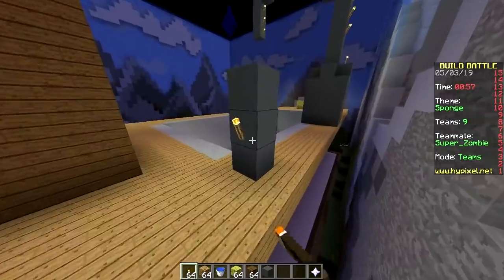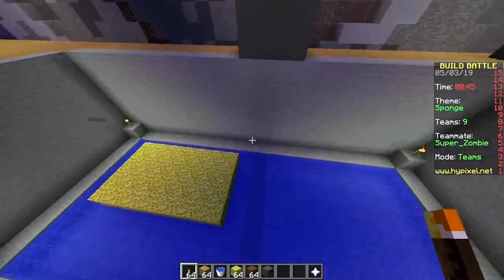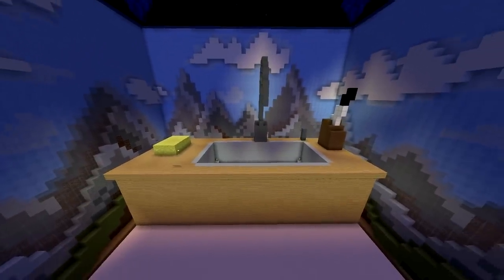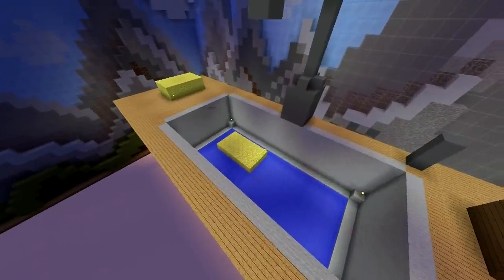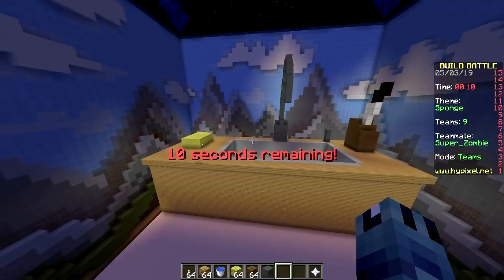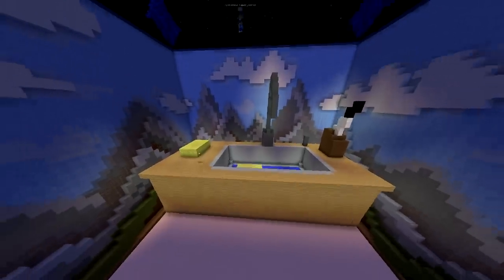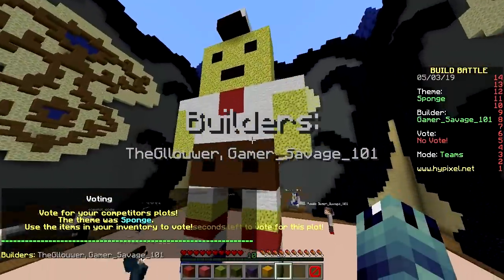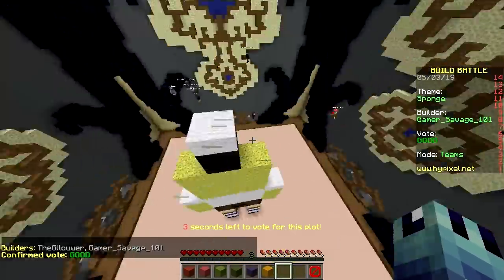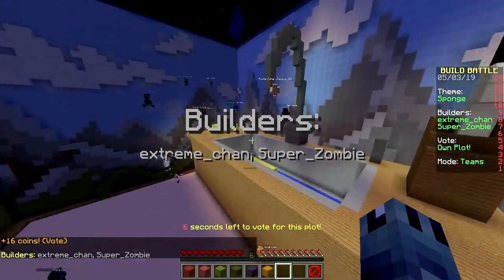The knife holder isn't looking great - I don't really know how to build one. This is the winning build, ladies and gentlemen! It's not a bad build - the question is whether it's gonna win. There are gonna be like eight SpongeBob builds and one tap. Here we go, time to vote. We get number one - wearing the Krusty Krab uniform.